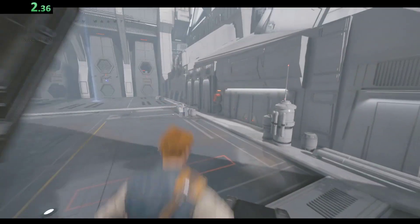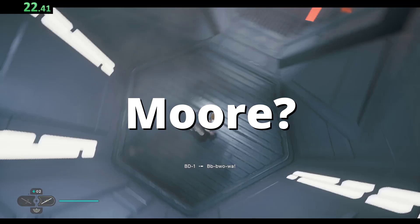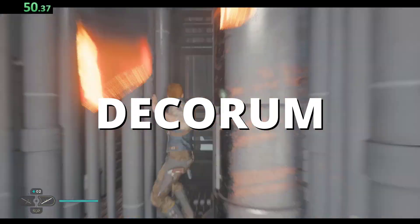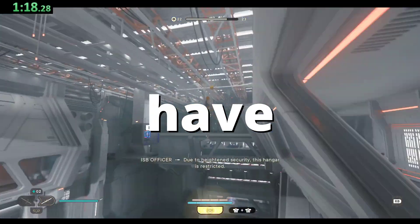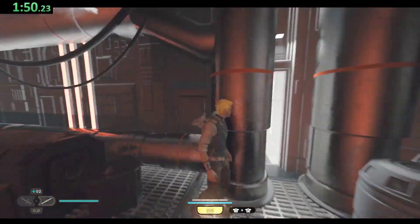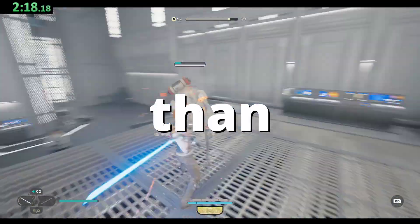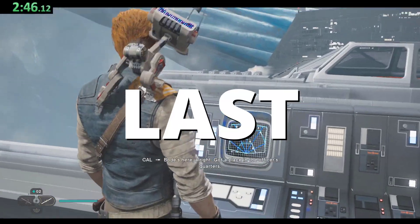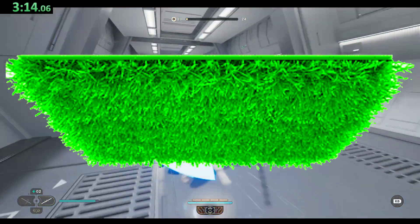We're going to go on to the next planet, which is Nova Garin. Just to give you some context, this is another facility, except it's even more keen on not having any type of decorum other than white and red and gray, because those are the colors of the Imperials. So they don't have any plants either. But granted, I still found something close to it. It was really hard and I had to scour the space. This is actual grass. It's real. Somewhat. You'll see once I get there.